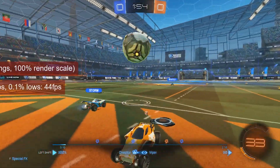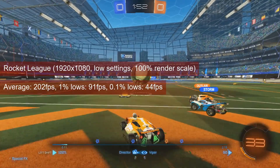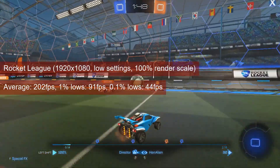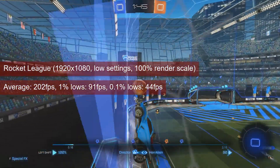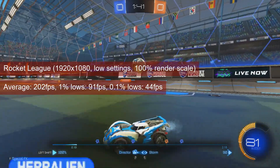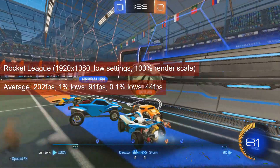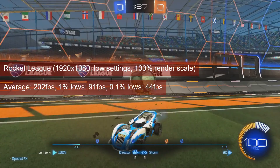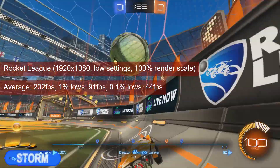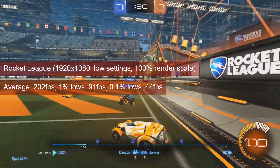Rocket League depicts an even better picture for the R7-265. At 1080 resolution and low settings, the card averaged just shy above 200FPS, with 1% lows staying in the low 90s, and the game played just fine. Also worth noting is that the average FPS for the R7-265 is almost 70FPS more than what the R7-260X got.